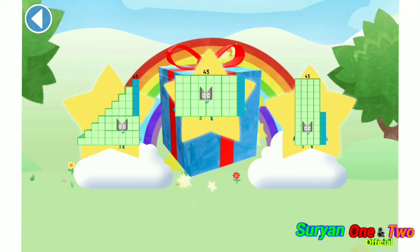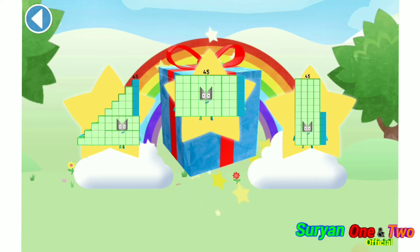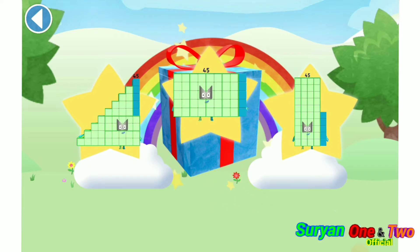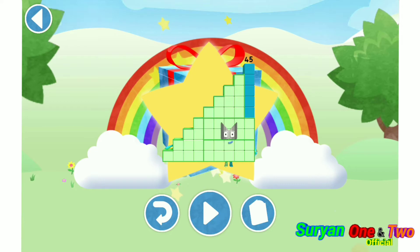Well done! You've unlocked a sticker. Which sticker will you choose? You can choose another sticker next time. Try to collect them all. Spot on! Play again to unlock another sticker.